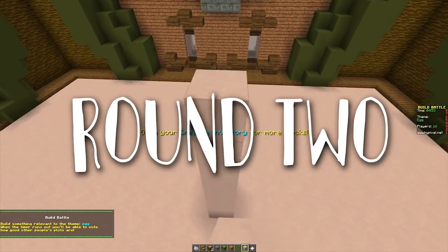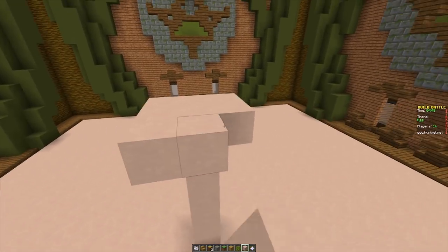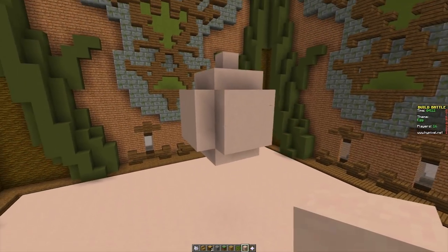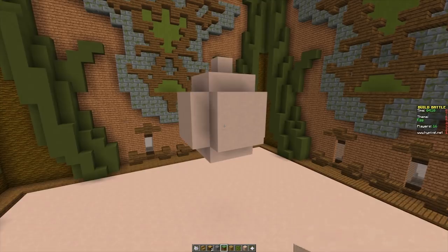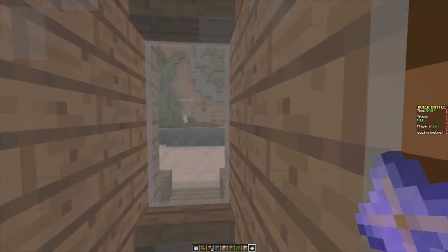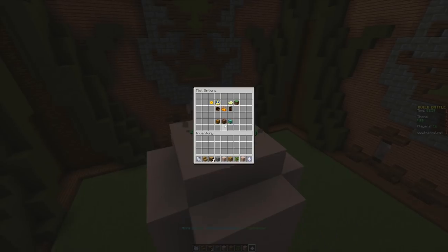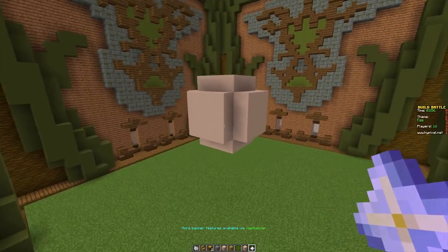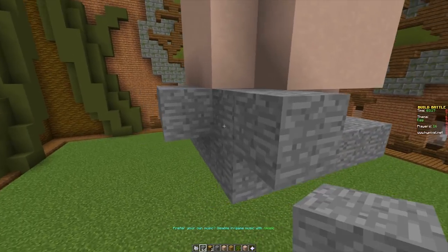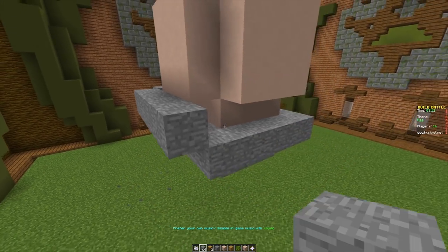There's only so much you can do with an egg. I'm going to use some white stained clay since that kind of resembles the color of an egg. I'll change the floor to grass since the egg is the same color as the floor. I wonder what other players are doing. I'm literally running out of ideas - this is just an egg. With more than three minutes on the clock I need to find a way to make this more interesting.